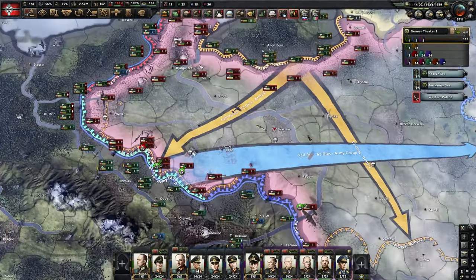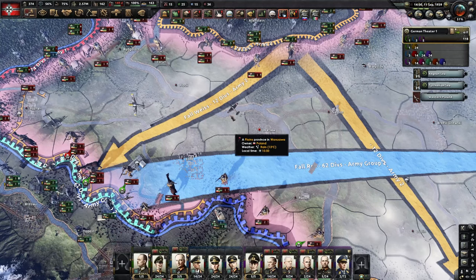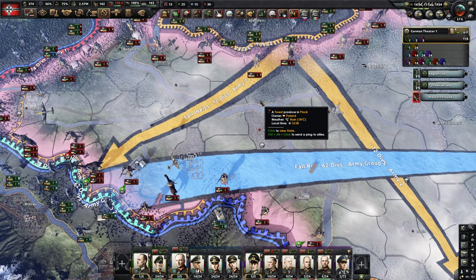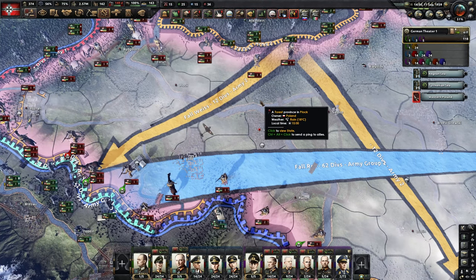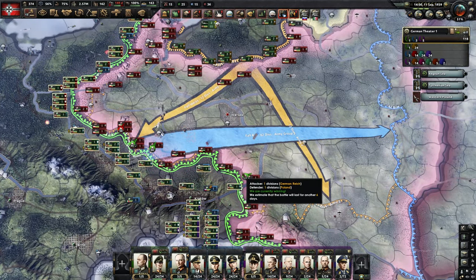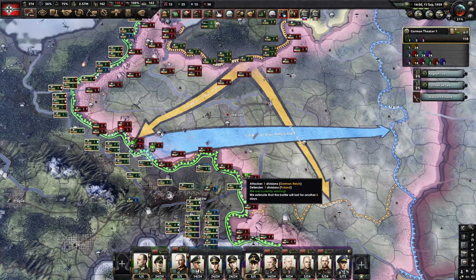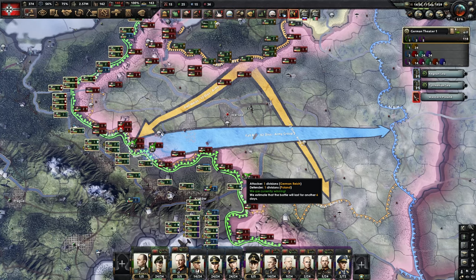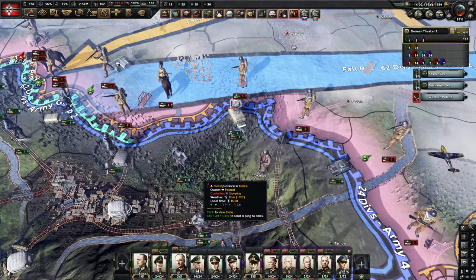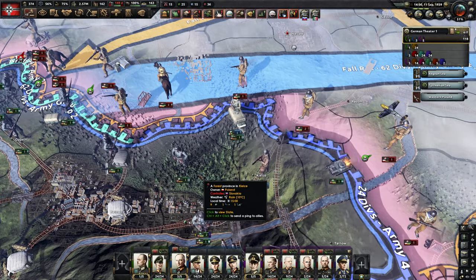Once you've done that, it's rinse and repeat. Don't forget the enemy supply always comes from their capital, so it's always worth — if you really want to be creative — encircling the capital without capturing it. That prevents anybody getting supplies. Not always easy to do, but certainly a very effective method of ensuring your enemy finds it very difficult to supply the front line. I hope you found that tutorial useful — until next time, wherever in the world you may be, enjoy encircling divisions by the million. Take care, bye bye.